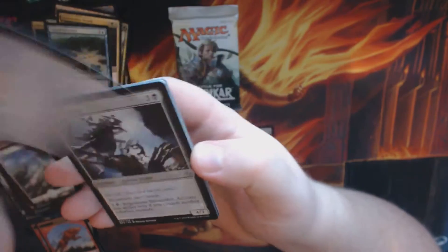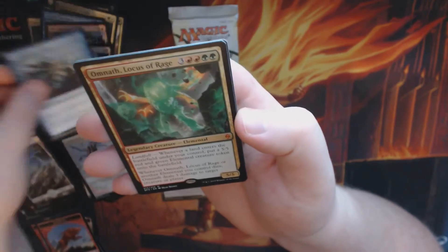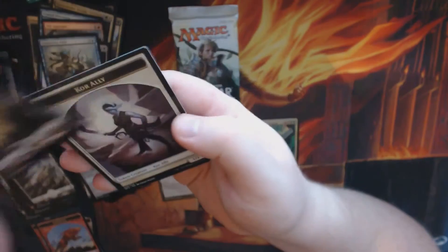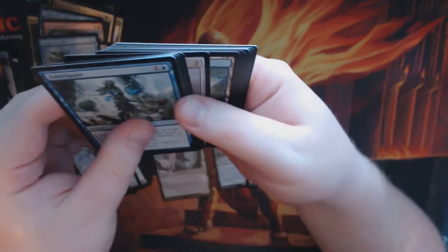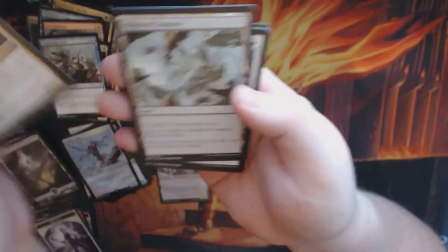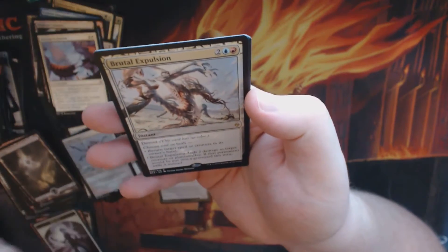Pack seven: Vile Aggregate, Skitter Skin, Damping Pulse, and we have another Mythic — Omnath, Locus of Rage. Pack eight: Groove Tender Druids, Blighted Cataract, Retreat to Emeria, and Brutal Expulsion.